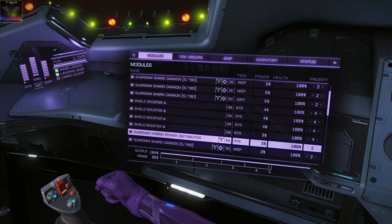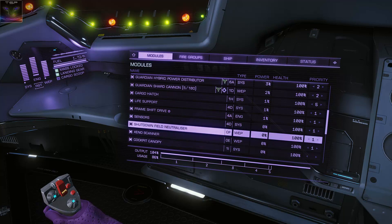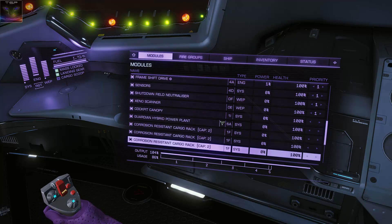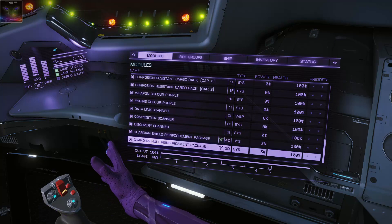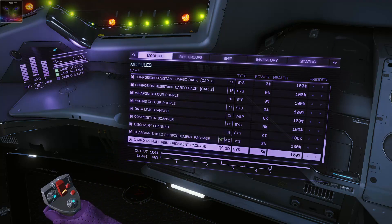Why don't they have a number two? I'm not entirely sure - I think the Mamba doesn't have a slot for it. Other modules I have: this is very important - the Shutdown Field Neutralizer, otherwise they're gonna shut your systems down and blow you to pieces. Guardian Hybrid Power Plant, Corrosion Resistant Cargo Rack to collect stuff, and Guardian Shield Reinforcement Package and Guardian Hull Reinforcement Package.